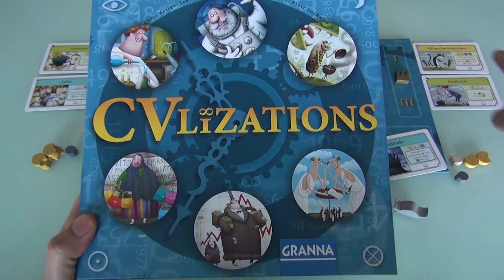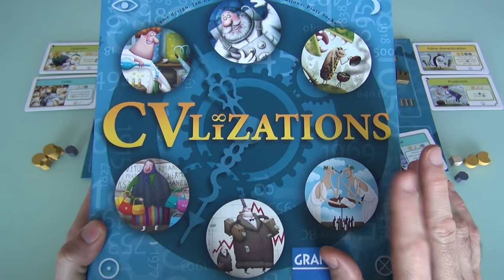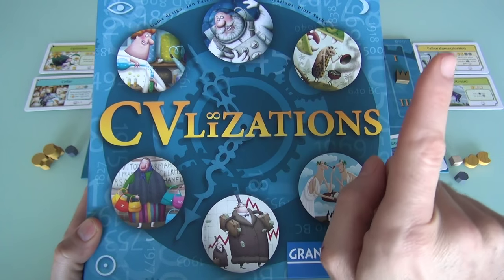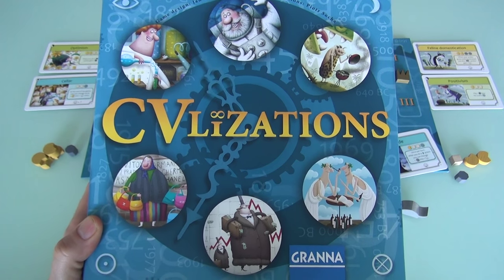You go through three ages, and at the end of the game you tally up your final score — most points wins. That's pretty much how you play Civilizations. If you're curious to see how the two-player variant that emulates a four-player game works, you can hit the I to go to the extended playthrough, or alternatively go to Final Thoughts. Your choice in 5, 4, 3, 2, 1.